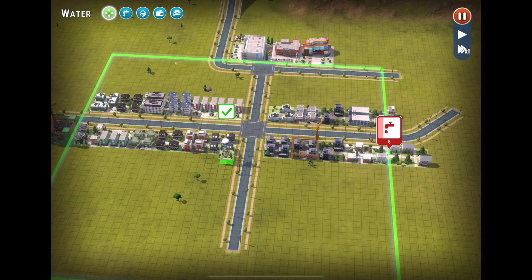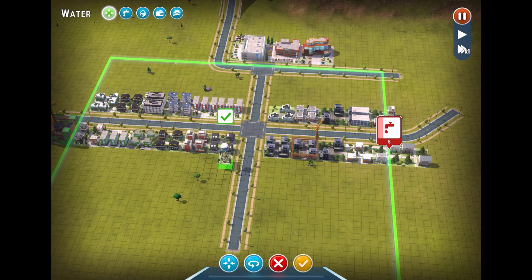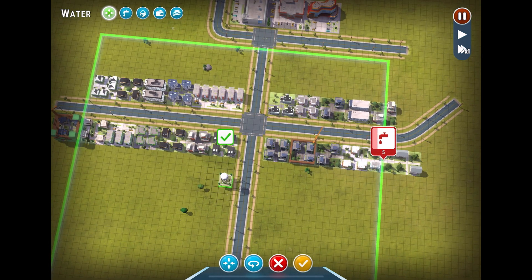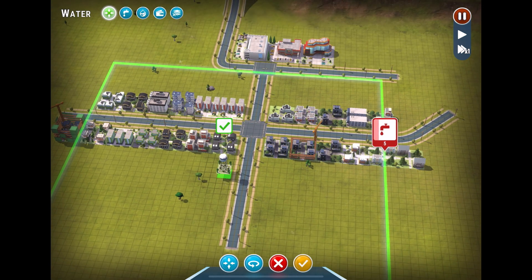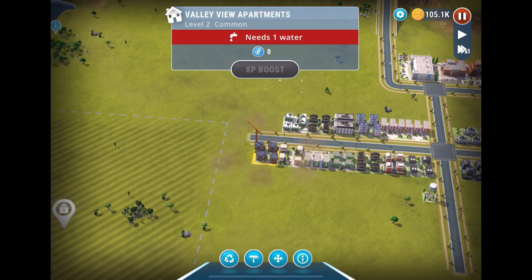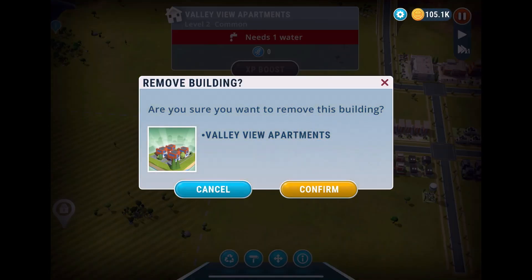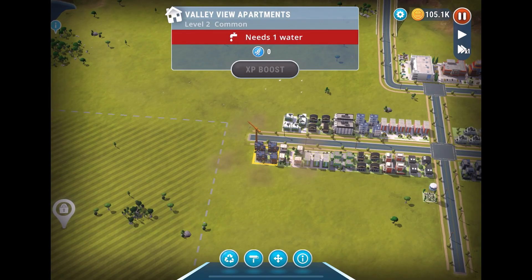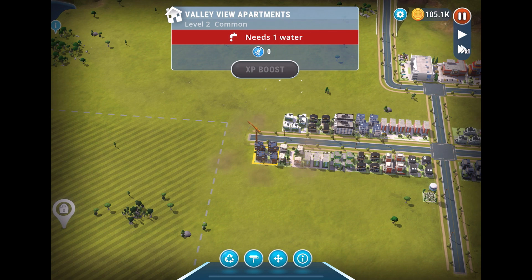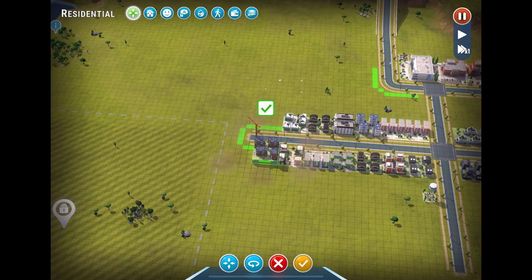We're going to keep the water tower somewhere around here — let's keep it right there, maybe move it back one more spot and put a park in later. There's a building over here that will need to move because they need water. I don't want to remove it, I want to move it. I'm hitting the wrong button.